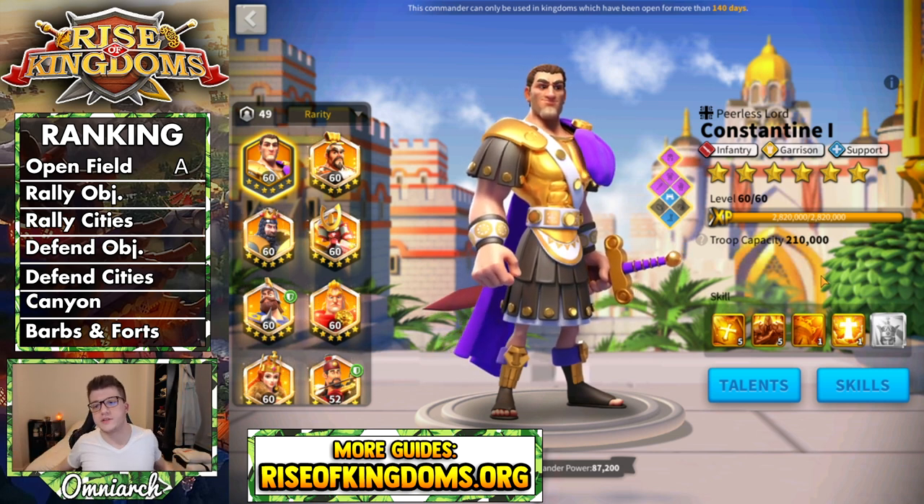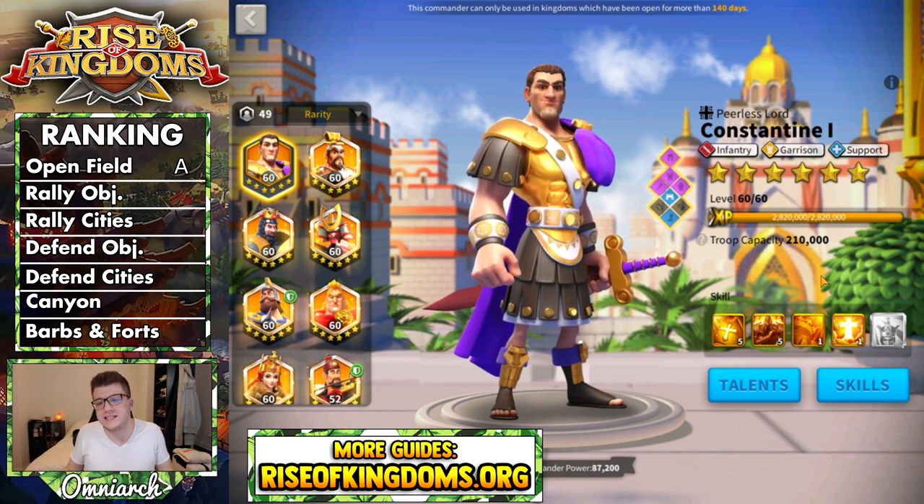The next two categories are rallying objectives and rallying cities, and Constantine does not belong here. We just talked about how he doesn't deal damage — and when you're rallying, you want to deal damage. Do yourself a favor and don't bring Constantine to a rally. He gets a D in both of these categories.